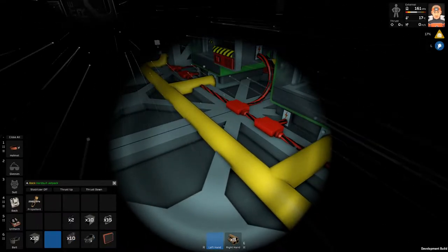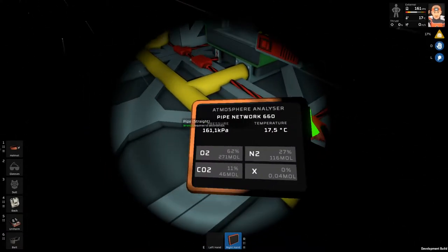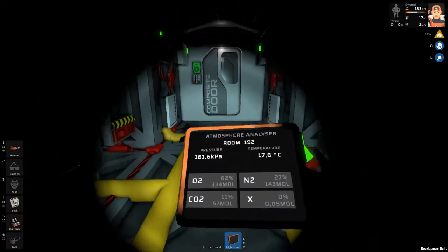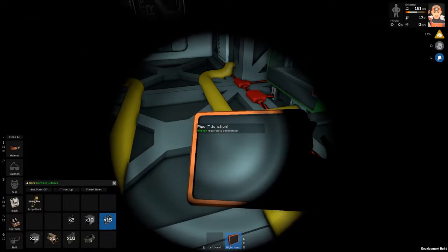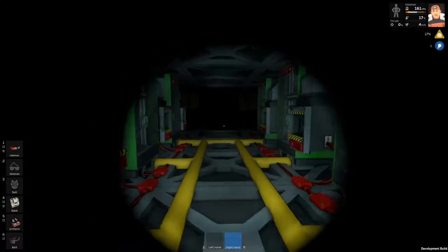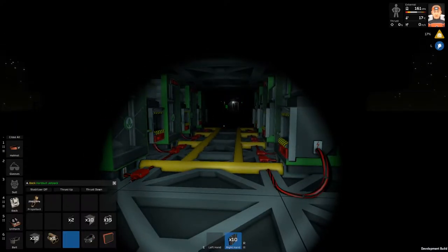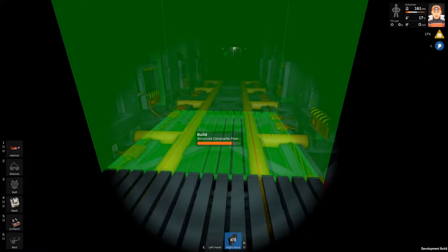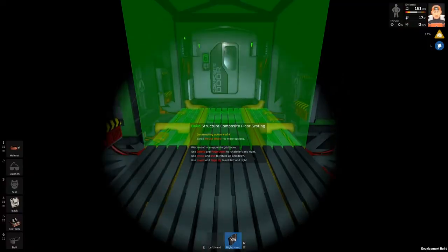Now the pipe network should be connected. Let's take a look with the tablet to see what is inside this pipe. We have CO2, O2 - basically everything that's inside the greenhouse is inside this pipe. We have the CO2 connection in these automated hydroponic stations. I'll place some gratings over these pipes because I don't want to walk on them.